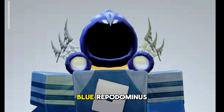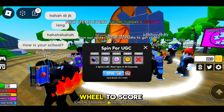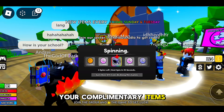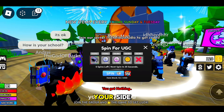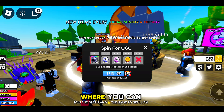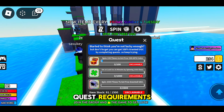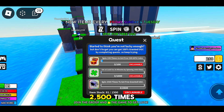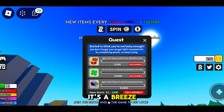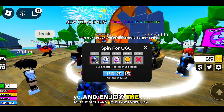To snag the Blue Reaper Dominus, head to the Spin for Free UGC game. Upon entering, navigate to the Spin section and spin the wheel to score your complimentary items. Fear not if luck isn't on your side — there's an alternative method. Check out the Quest section, where you can obtain these free items by completing quests. To fulfill the quest requirements, spin the wheel 2,500 times. Act promptly, as this opportunity is limited. Be quick, have fun, and enjoy the rewards!